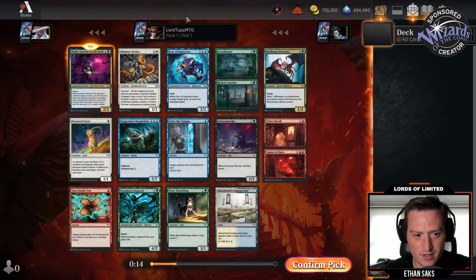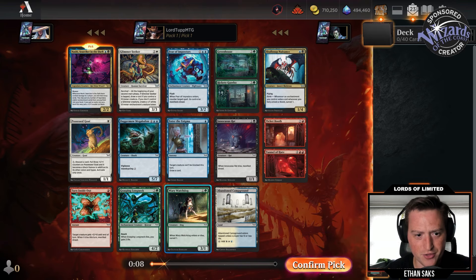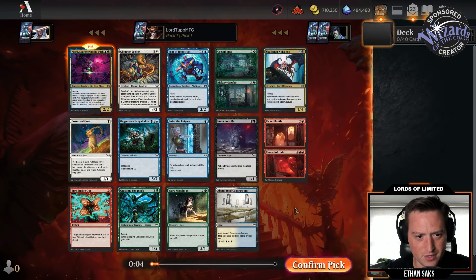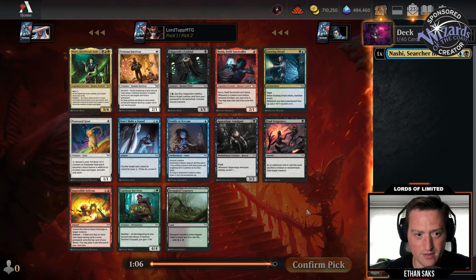Among the commons we've got an Innocuous Rat, which I like — two mana one-one, dies to manifest dread. Watchdog — two mana three-one, Surveil one on enters and dies. And a land. I'm going to try out Nashi here. One of the things to do in these events is mess around with rares if you don't have access to them otherwise.